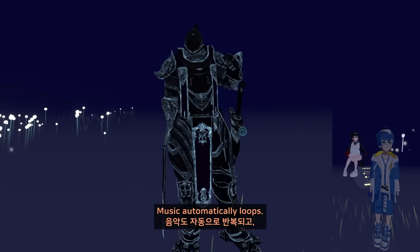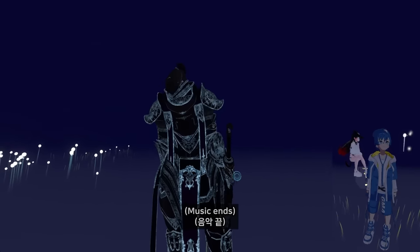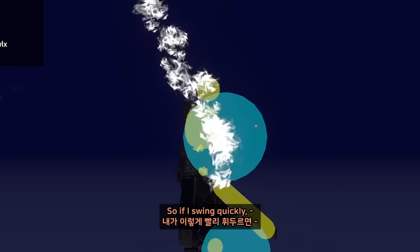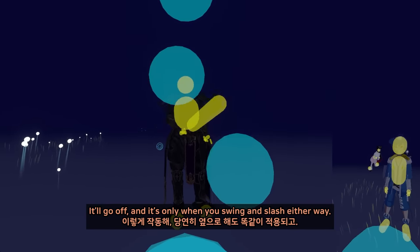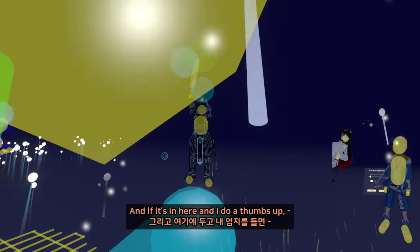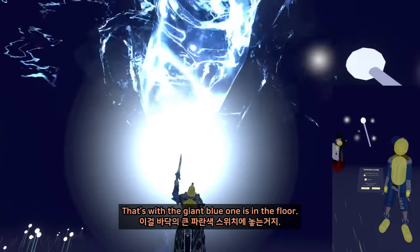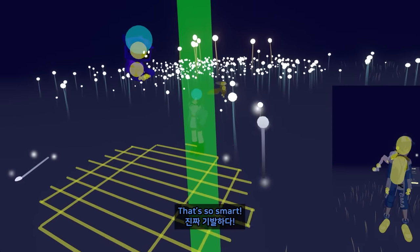I can actually show you exactly how it works. These have dampening on them, so if I swing it'll go off, and it's directional so I can slash either way. Now if I hit this one there's lightning, and if it's in here and I do a thumbs up it activates the tornado — you can probably see a gigantic yellow collider in there. That's where that giant blue one is in the floor.